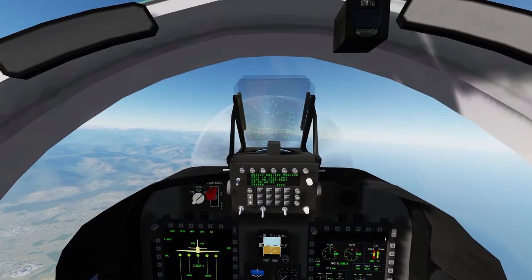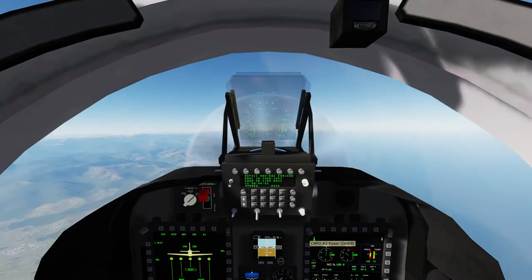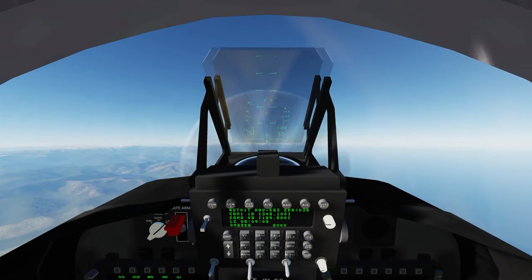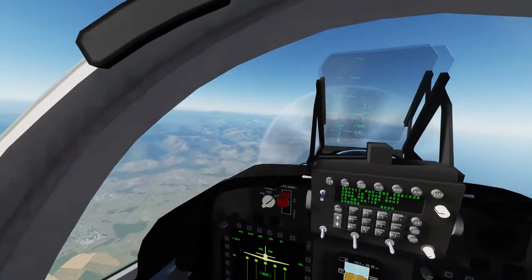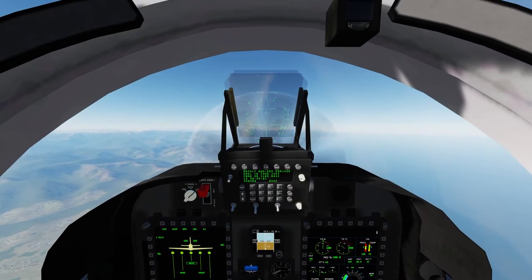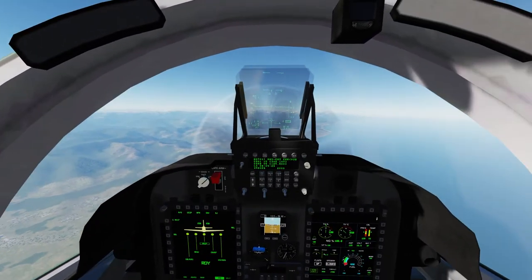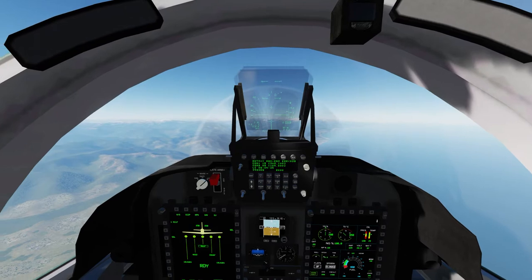My bomb fall line just went away — maybe I was in the wrong mode. We'll try that again. Basically whenever I went up, the cue went above my total velocity vector and then disappeared. We're a lot higher this time, which means my dive is probably going to be steeper. That's always the trick for me in CCIP — I love CCIP bombing, but the challenge is always starting the dive in the right location and getting the right dive angle.